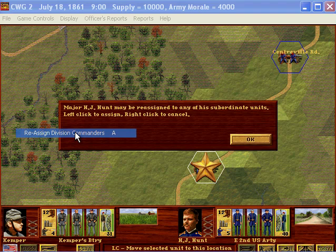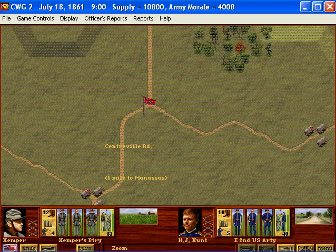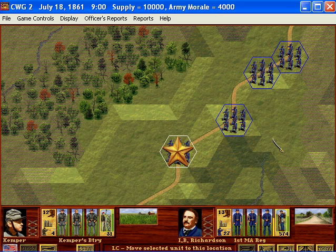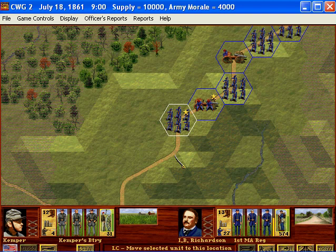If we were to look at the other guy — if we look at this guy, Mr. IV Richardson — and then go ahead and do that, I can do it with the quick menu. You can see that I can move it to the infantry but not the artillery.